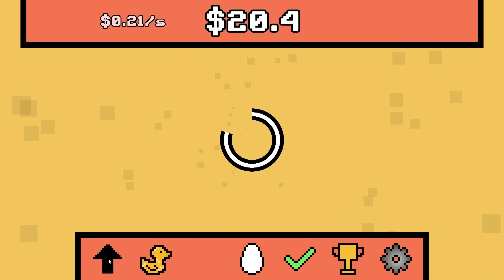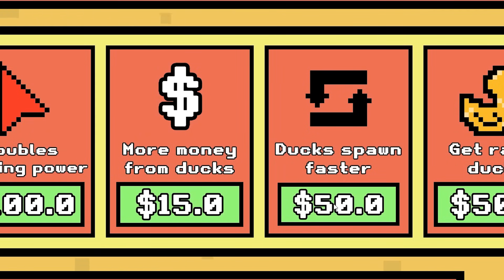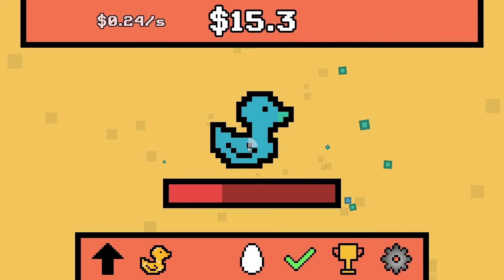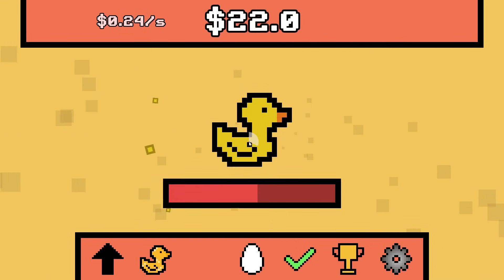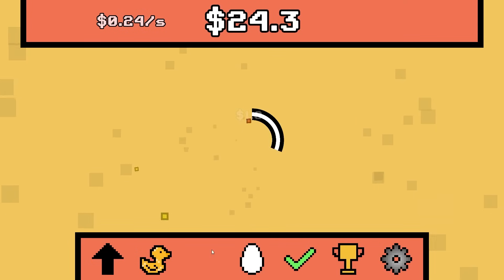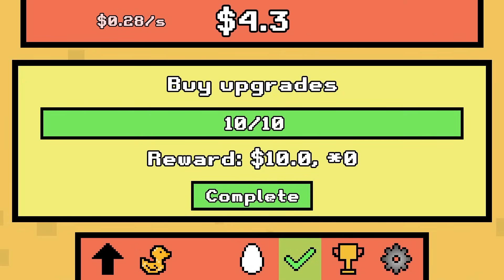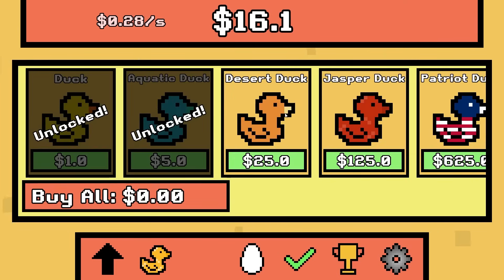What can I buy that's really cheap? Let's get more money and ducks spawn faster. Now the yellow duck gives me $1.8 and the blue duck gives me $5.5 — that's really cool. We finished the quest — let's complete it. Unlock the Jasper duck. Let's go find Jasper — $125.